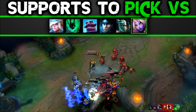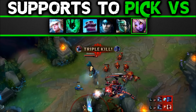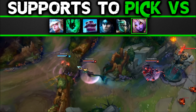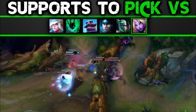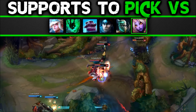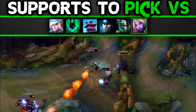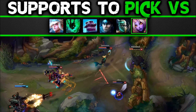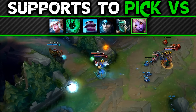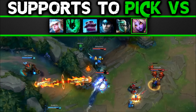Soraka: most of Soraka's abilities are placement-based, especially that silence, making them easy to avoid or counter if you use Nami's passive. Soraka is also very squishy and susceptible to CC and harassment, which can lead to her being easily killed. Soraka's sustain is more powerful than Nami's but Nami can keep up to a similar degree, making Soraka's sustain less of a factor compared to most other supports.